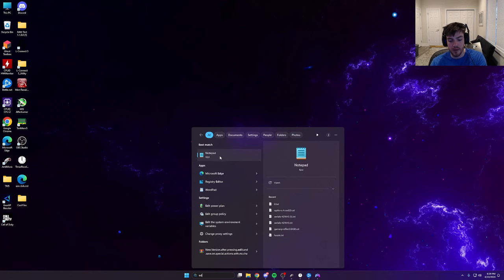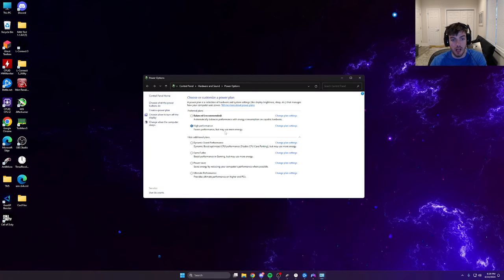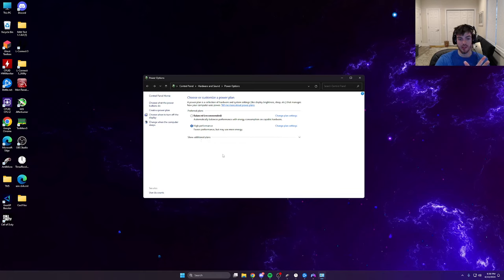Next, type 'Choose a Power Plan.' A lot of people will be on Balanced — I don't know why that's even the default. If you have Ultimate Performance available, use that. I'm on High Performance currently because of my specific clock settings. Hit 'Show Additional Plans' and select the best one for your system. Avoid things like 'Dynamic Boost' or 'Optimized CPU Performance' if you don't need them.